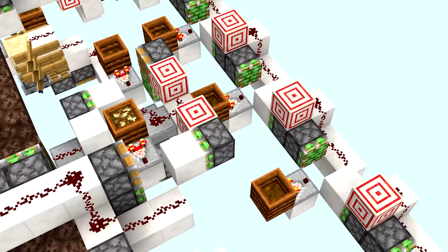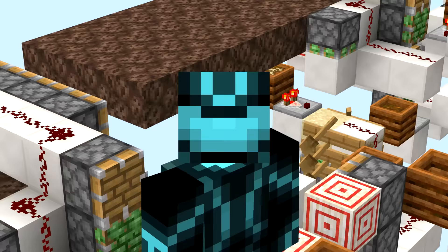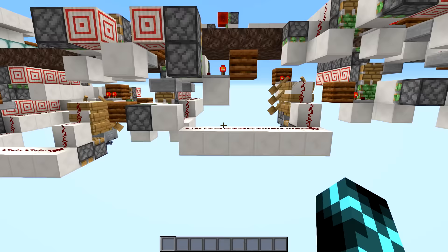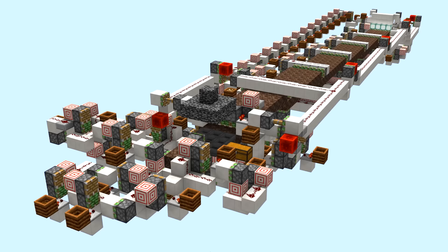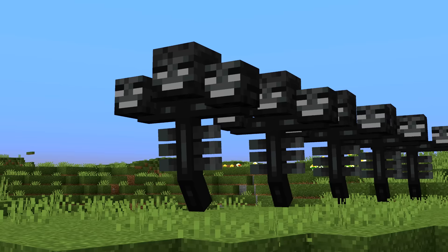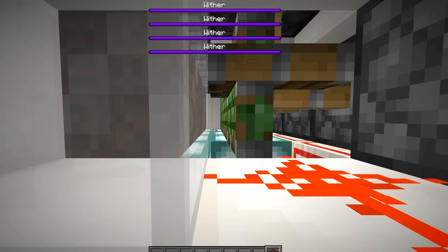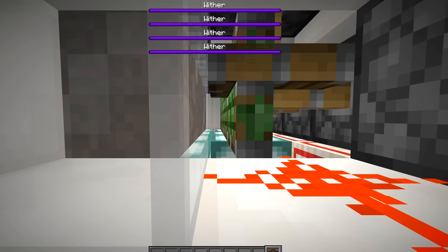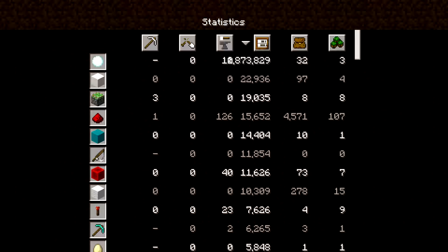There's redstone dust everywhere. Dust is laggy — dust bad. There's also quite a lot of loot, because I was too lazy to make it entity-less. This design spawned one wither every four game ticks — or in plain English, five withers every second. That's 18,000 withers per hour. To reach this speed, you do need some kind of auto-clicker to place the soul sand for you.